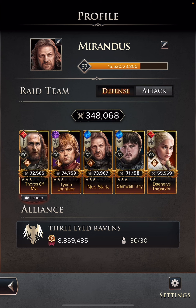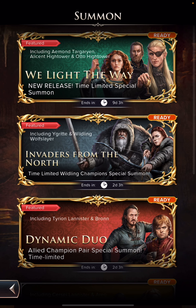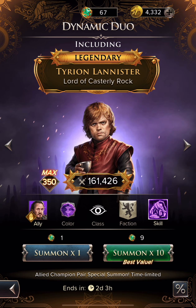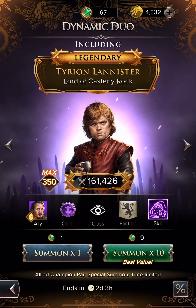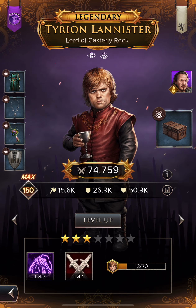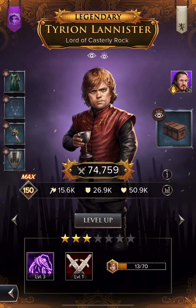My party is pretty much maxed as far as levels go. There's really nothing I can do other than raise their star level, and to do that you have to go into the summons, use your summon tokens, and hope you get the hero you want. When you get the hero shards you're looking for, hopefully you get enough — like my Tyrion in the lower right-hand corner, I'm 13 out of 70. So I need 57 more shards to take him to star level four, which gives me an additional 50 levels and allows me to go up to level 200.